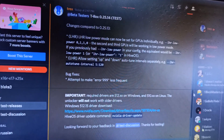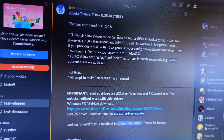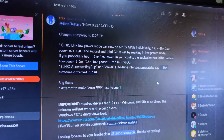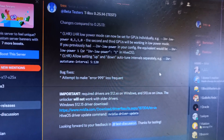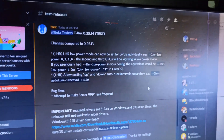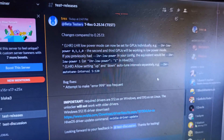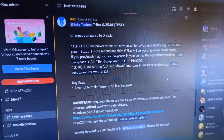They declared that LHR low power mode can now be set for GPUs individually. In version 0.25.13, when you use the low power mode parameter in your batch file, it applies to all your LHR cards. But in test version 0.25.14, you can now specify it per LHR card.